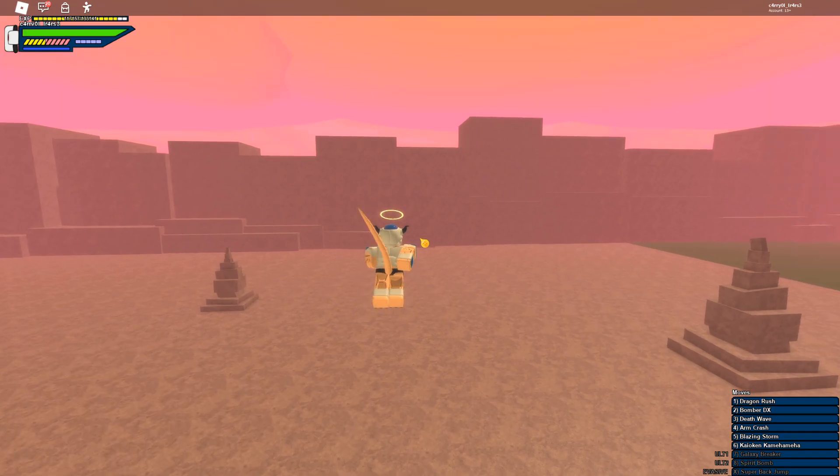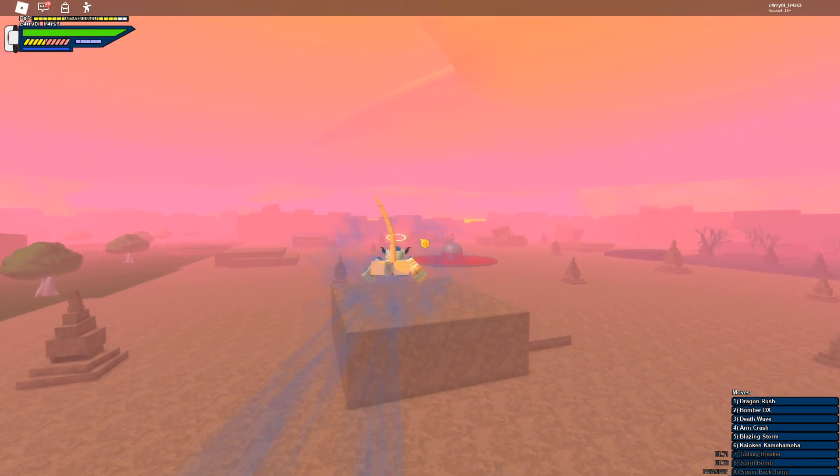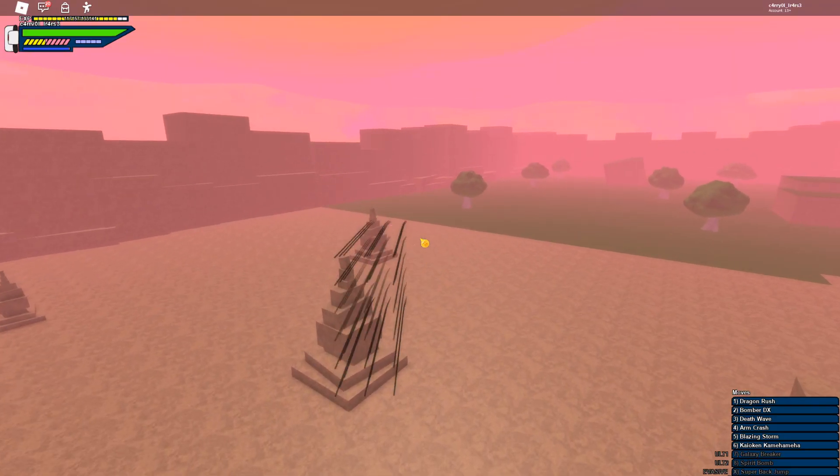You need stamina for doing snap vanishes or dashing, as you can see right now, and snap vanishing.